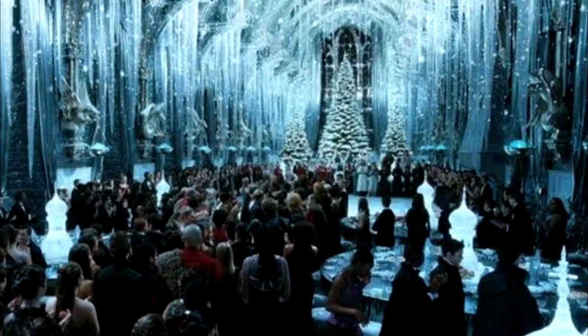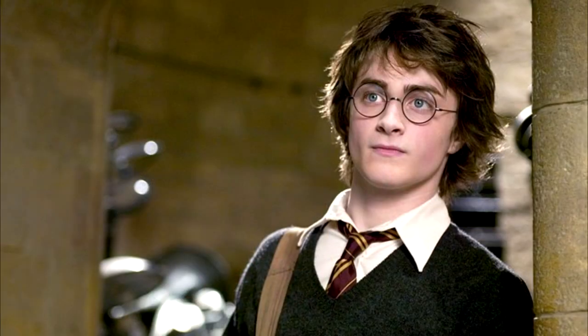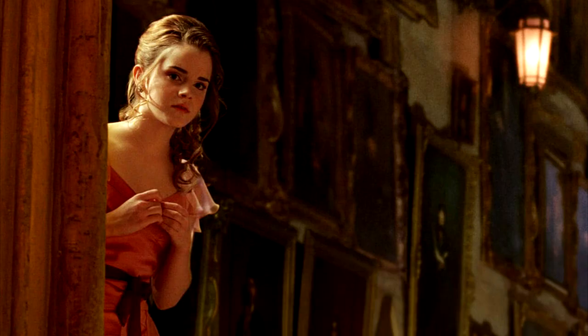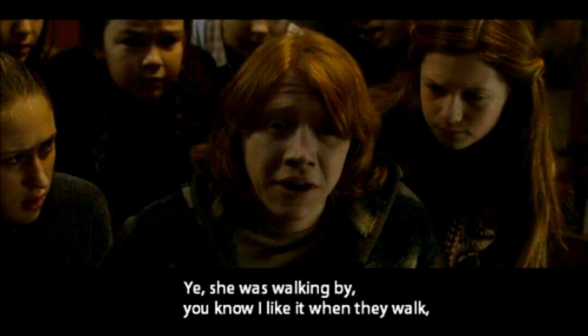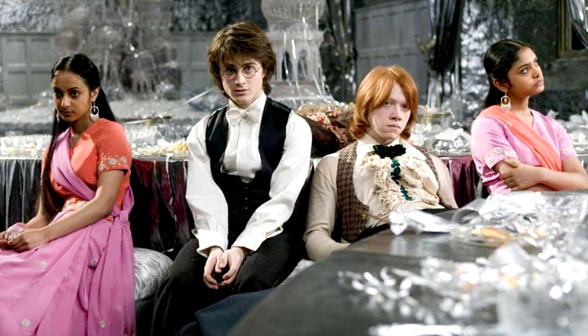Professor McGonagall then announces the Yule Ball. One scene you can recreate if you own the 2020 Advent Calendar is when Ron and McGonagall dance, as seen in the film. Harry is having problems getting a date — Hagrid goes with Madame Maxime, Fred and George already have someone, even Neville is going with Ginny. Harry asks Cho Chang to the Yule Ball, but she's already going with Cedric. Ron gets up the courage to speak to Fleur Delacour, but she rejects him. Harry then asks Parvati Patil, and gets her sister Padma, who's in Ravenclaw, to go with Ron.